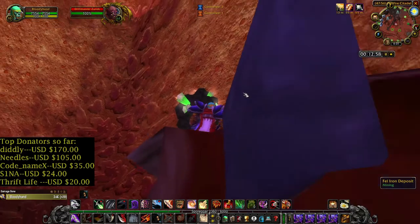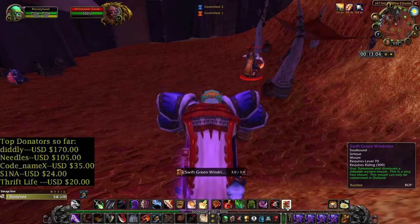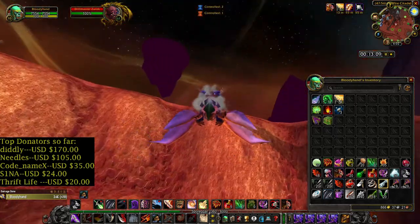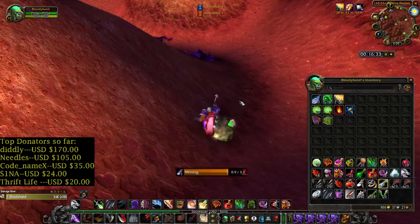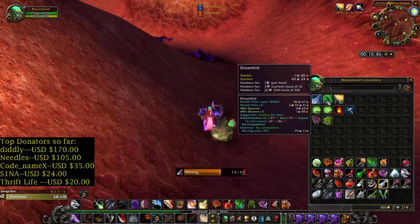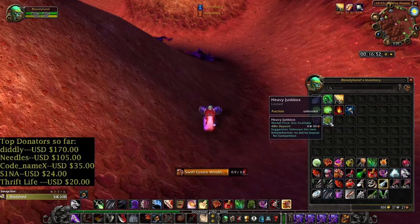Drill Master Zurok, level 62 — he didn't attack. Got two more Mote of Fire, so far seven, not bad. Three more and we have our first Primal Fire. Done with my first circle. So far it's good: seven Mote of Fire, four Mote of Earth, and some herbs. I had to kill a few mobs and got something from pickpocketing a demon.